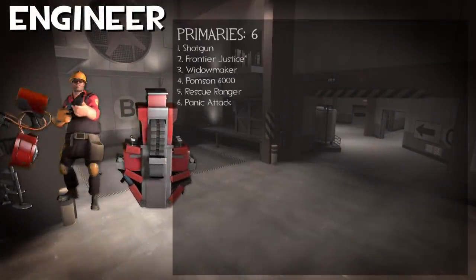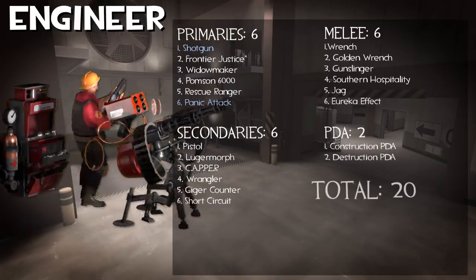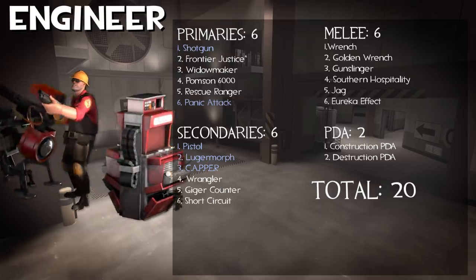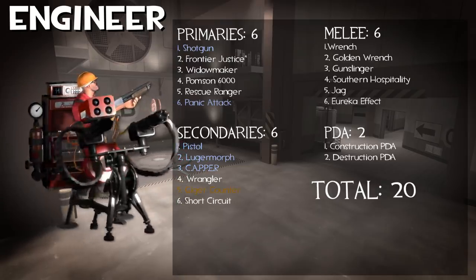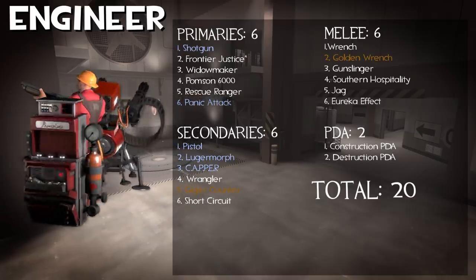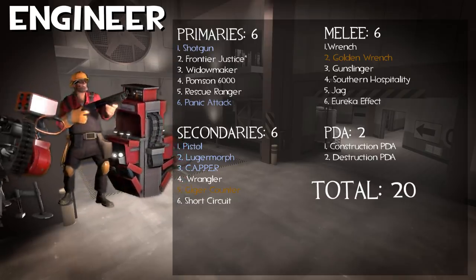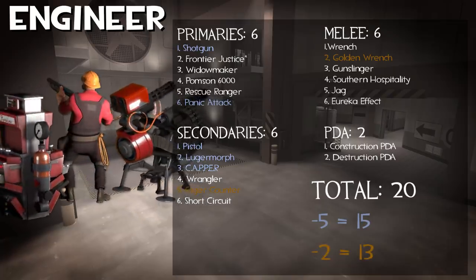The Engineer's got 20 weapons all up, with 5 of them being shared — the Shotgun, Panic Attack, Pistol, Lugermorph, and Capper. He only has 2 clone weapons though: the Giga Counter as a clone of the Wrangler, and the Golden Wrench as a clone of the stock Wrench — yes, it is counted as a separate item. This leaves 15 weapons for the Engineer, and 13 taking away the clones.